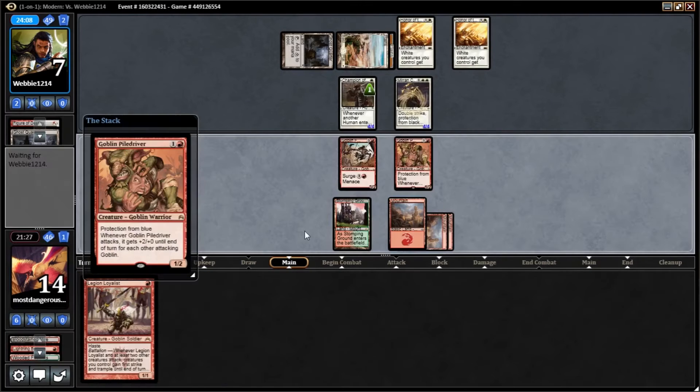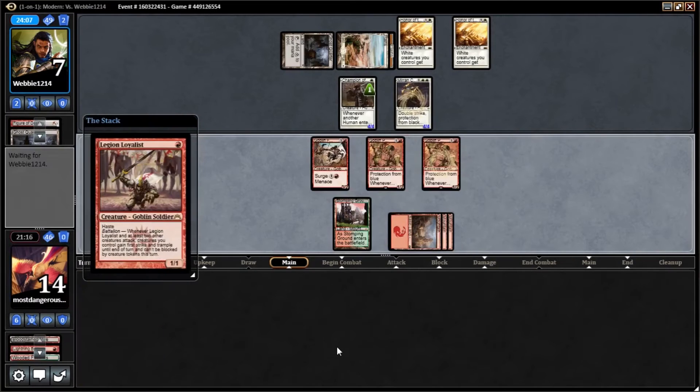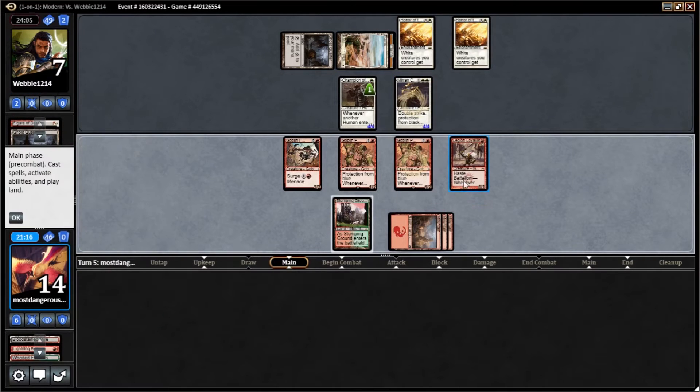We'll play out a Piledriver. I'm going to hang on to the Legion of Loyalists — there's no hand disruption so no reason to expose it. Actually, I suppose there is — he can't path it now, he'll have to path it on his turn, which will spend some of his mana.